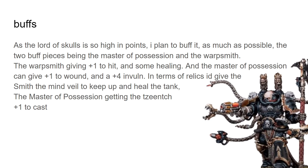The plus 1 to wound isn't too important when you're strength 16, but when it really comes into its own is sweep attacks — especially against Toughness 5 infantry or light vehicles that would probably just be better to sweep with all those extra attacks. In terms of relics, I'd give the Smith the Mind Veil to help him keep up with the Lord of Skulls, and the Master of Possession would probably get the Zinch plus 1 to cast relic to make his couple of abilities like Cursed Earth more reliable. Giving him that 4+ invulnerable save makes him obscenely hard to shift, especially with the stratagem to reduce damage.